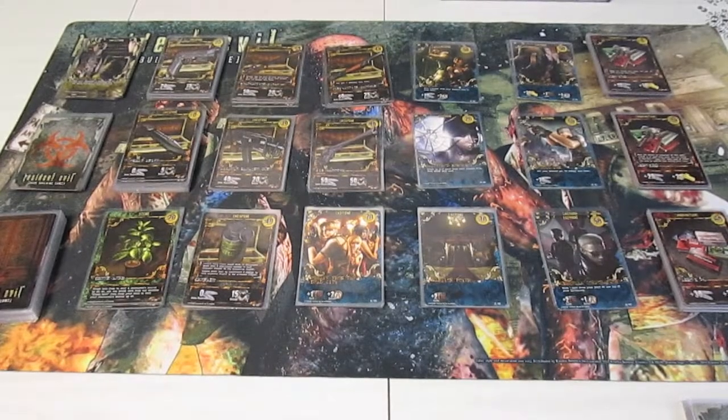Welcome back to the Resident Evil deck-building game. This is part 3. Last time I left a couple of notes in the video. When a character gets knocked out below zero hit points, you are supposed to shuffle the discard and the draw deck together and start afresh. I forgot to do that the first time, but I remembered it the second time. Anyway, let's continue.